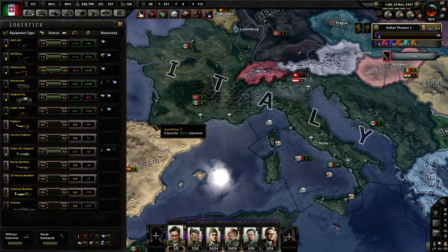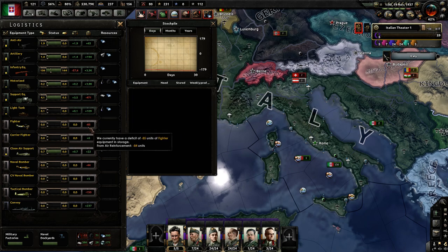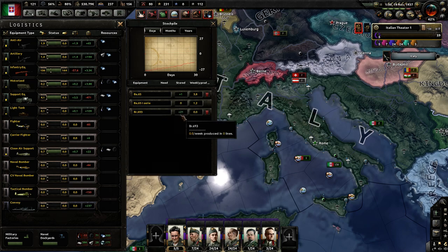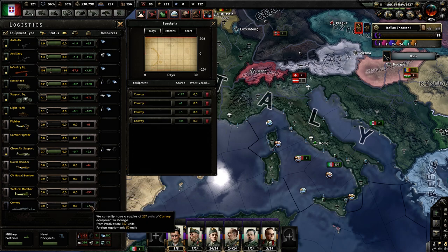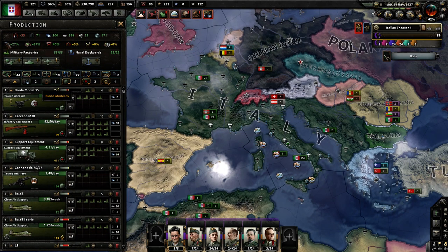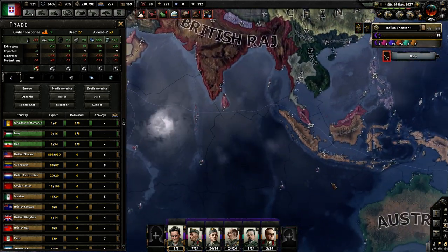Let's see how many tanks we got - that's going to be the big one here. The FCM 36 and FT-17 - so we got these old ones. The L3 is the Italian tank, so not that great. 30 tanks - I'll take it. We might have gotten fighters - we got carrier fighters and some CAS here. We probably got some convoys from them as well. So we mainly only need oil here. We don't need rubber? Did we get Vietnam? We did - excellent.